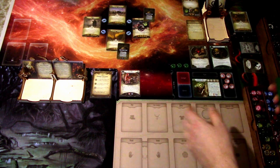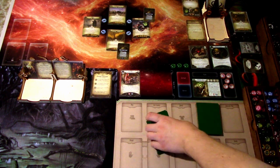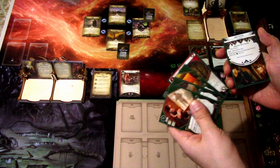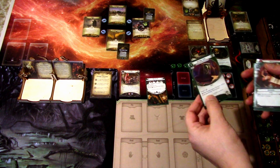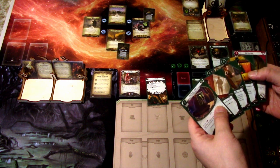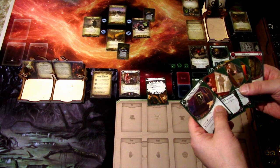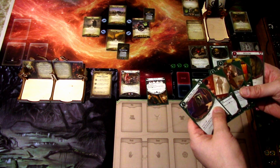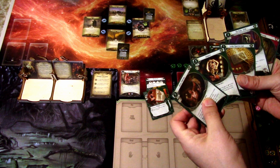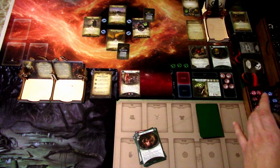Drawing our opening hand of five: Backstab, Breaking and Entering, Faustian Bargain, Old Ki Ring, and The Moon. That's good, but I think we are taking a bit of a risk, so we'll get rid of some of those. Drawing three replacements: Dirty Fighting, This Guy's Lucky Cigarette Case. Well, okay — we'll have to make do with those.